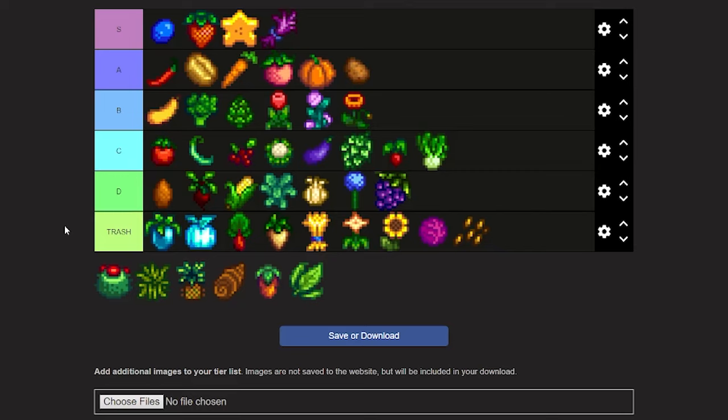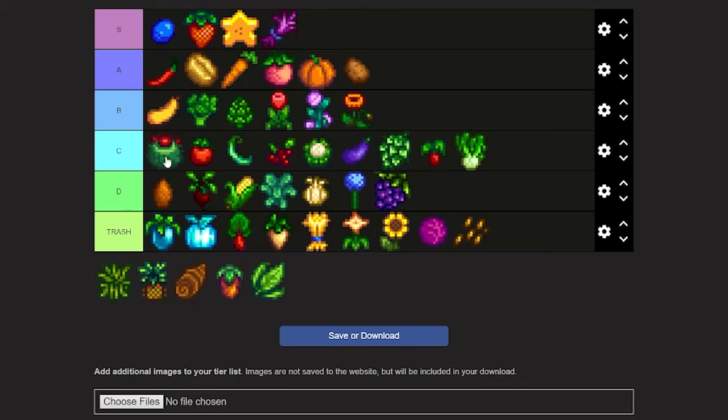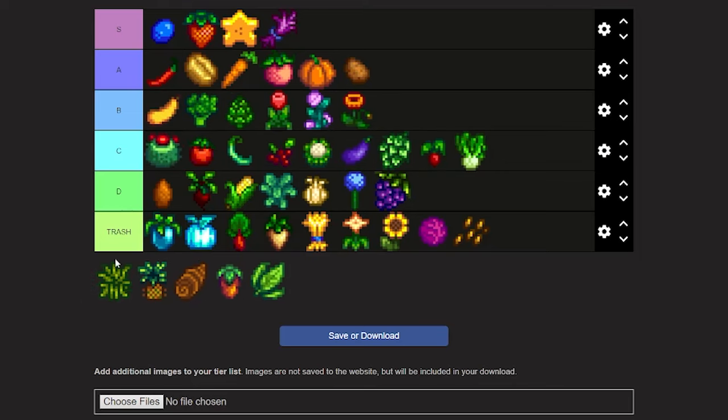The next crop is cactus fruit. It takes 12 days to grow and then regrows every three days. Cactus fruit isn't really worth it that much — it's a cute crop, can be given to Linus, Pam, and Sam, and it's in the exotic foraging bundle. But just go to the desert and pick it up off the ground. Still a cute crop though — I'll give it a high C.